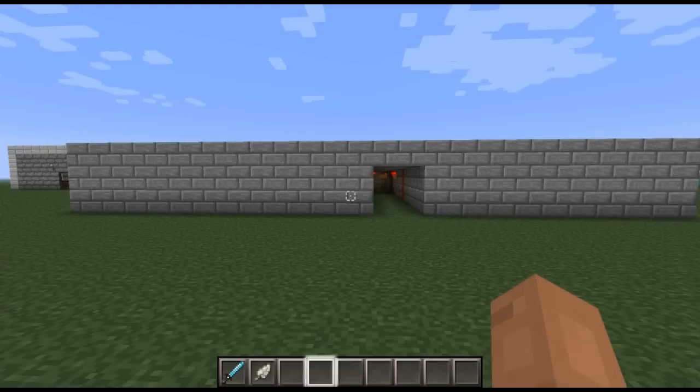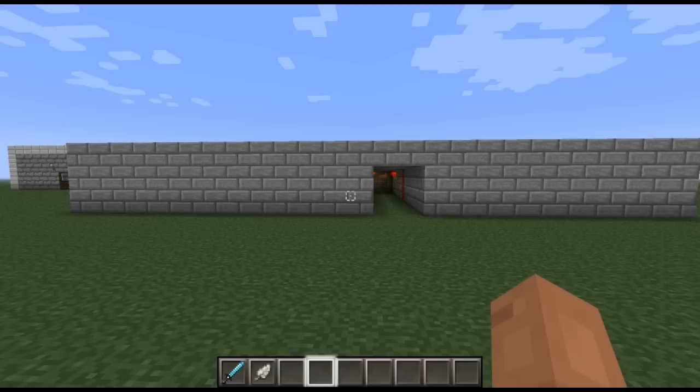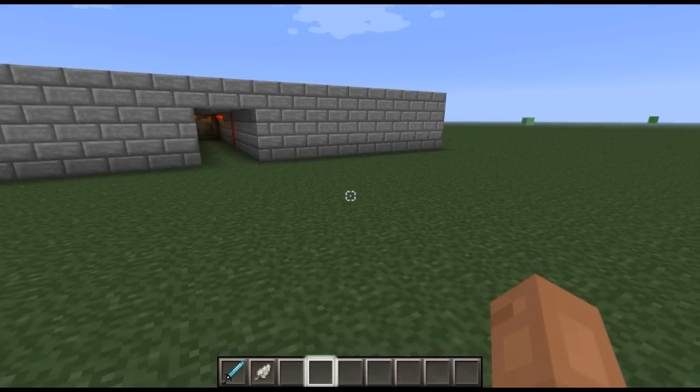Hey guys, what's up? It's BlinkShot, and today we're going to be going over a PvP trap. This one isn't aiming to kill with lava or arrows or anything like that. What it actually does is, if you're on a server that allows factions and such, and someone was able to infiltrate your fortress,